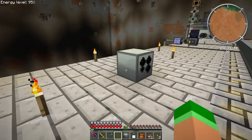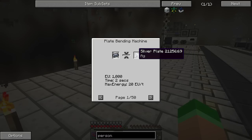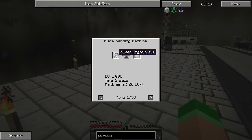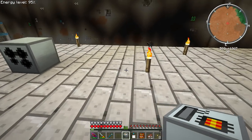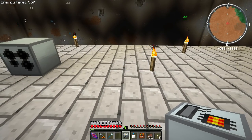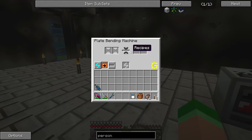First off we have this plate bending machine right here, and we can just look at the recipes without even hooking it up. A lot of stuff now requires these plates instead — you just stick an ingot in. There are 50 different ones; I'm sure some are just because there are different types of copper from different mods. And there's a bunch of Railcraft stuff, which is cool because I'd like to get into Railcraft soon.